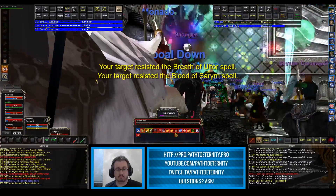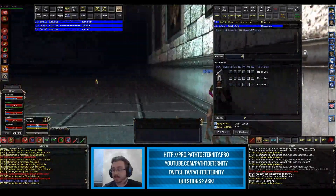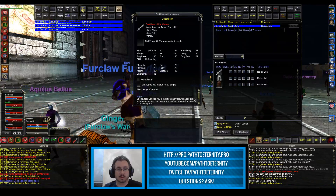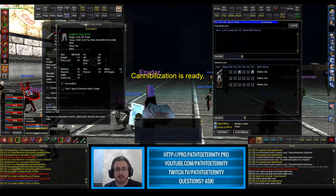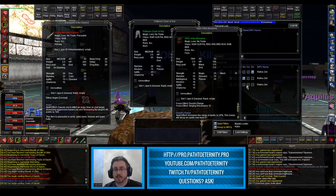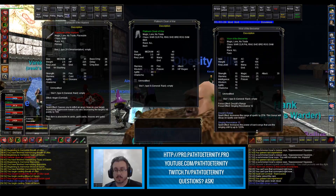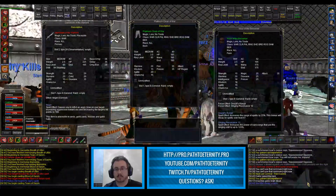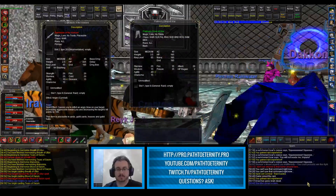As it goes down I would say that was actually pretty good. Somebody was asking about this — Miservecca was asking about the Darkblade of the Warlord. Cannibalization is ready. The Cloak of War right here, and the Visor of the Berserker, which I think is a best-in-slot item for me. Bards probably want that too. Darkblade of the Warlord, Platinum Cloak of War, and Visor of the Berserker — pretty clean Rallos kill overall. There's the loot.